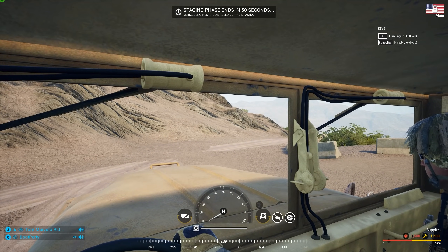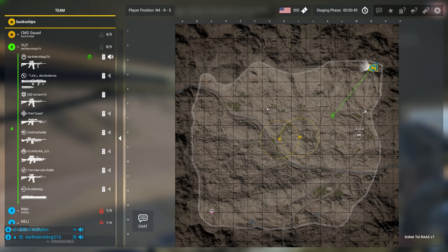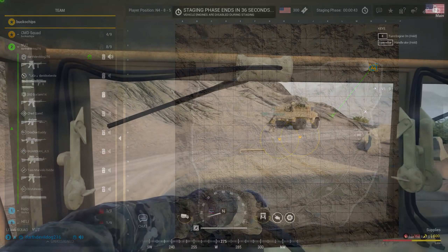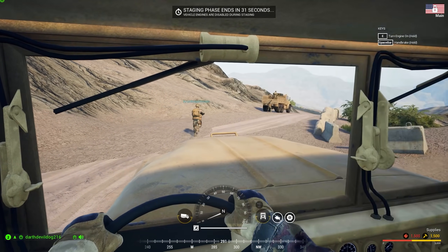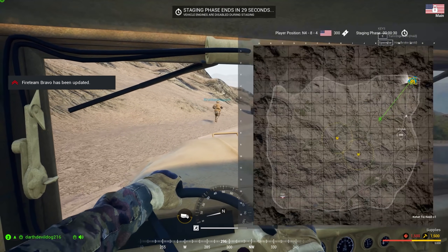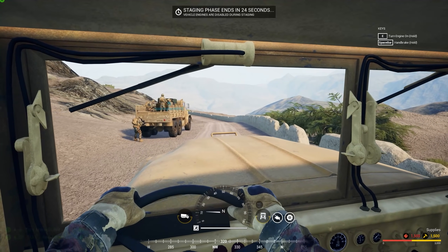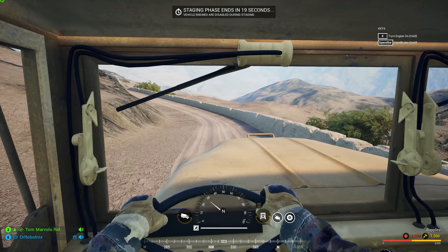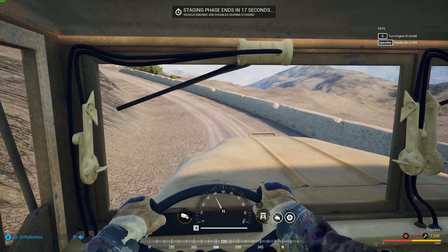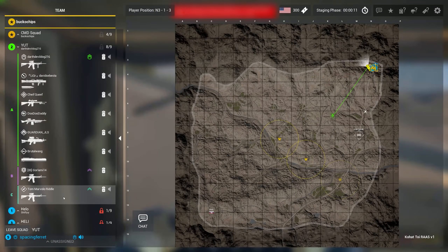We are playing medic today, which means we're going to be hanging back a little bit. We are the optic medic, which means we're a lot better off against infantry. One of the easiest ways to relieve a little bit of pressure from your squad leader is having experienced players within your fireteams, and also just assigning everyone to a fireteam — he should assign everyone to a fireteam.